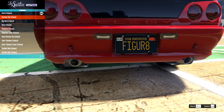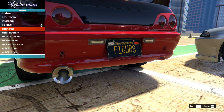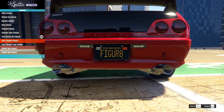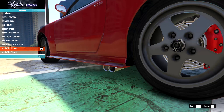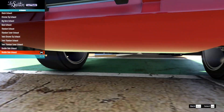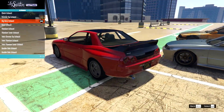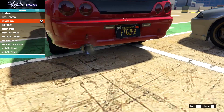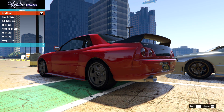For the exhausts: stock, chrome tip — always a fan — big bore, race exhaust, titanium, twin chrome — nice — twin titanium, tuna double side exhaust on one side, and one with a heat guard but it doesn't match the extended skirts. I might just go for a single big bore on one side. That's sort of the style of Japanese import cars I've seen — also sort of like my own car in real life.